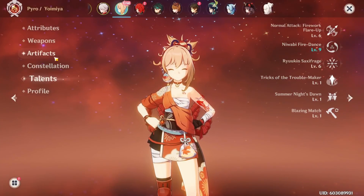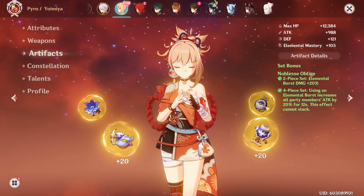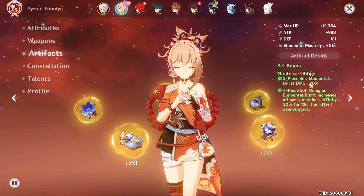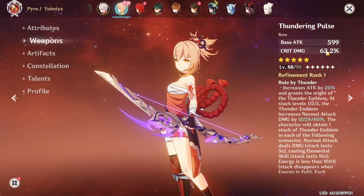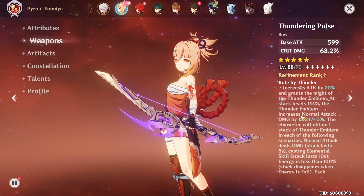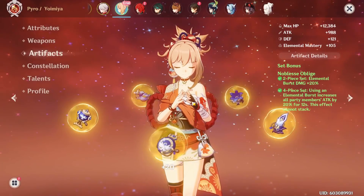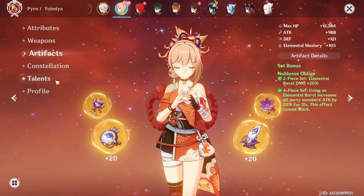Before testing, let me show what this Yoimiya is equipped with. She's on a four-piece Noblesse Oblige set, which won't increase her normal attack or reaction damage like Crimson Witch would — it's mostly a support set. She's also on the new Inazuma bow with amazing crit damage and an effect that gives attack percent and increases normal attack damage. Because of the great bow but suboptimal artifact set, the damage from this test might not be representative of her true potential.